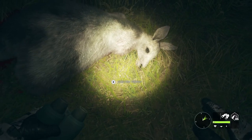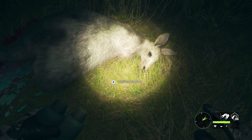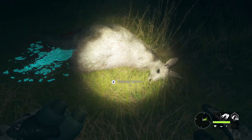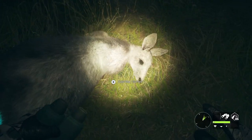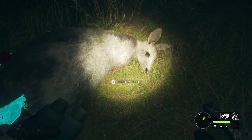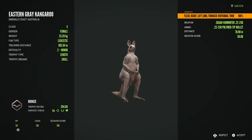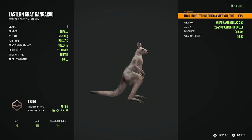Finally she stands nice and upright and gives me a clean shot at her vitals, and with the .22-250 I managed to drop her on the spot. Taking a look at her on the ground, you can see the different colour fur — sort of white and grey tones with some darker grey in there as well. She looks really beautiful and obviously stands out from a normal kangaroo, and taking a look at her in the harvest screen you can see that even more.